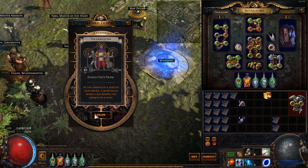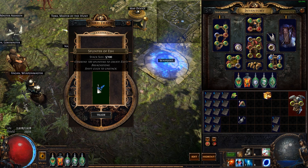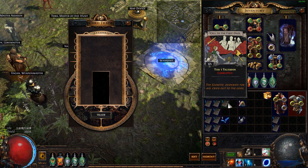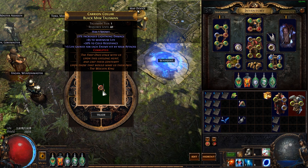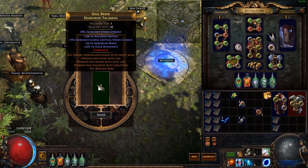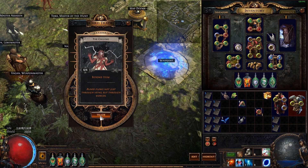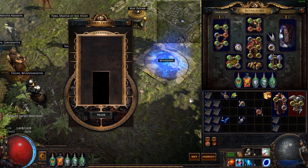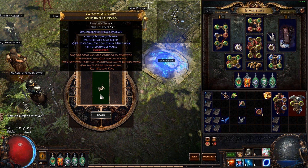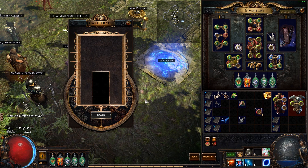Let's just hand in these, get some GCPs, Breachstones, and a Void. There's some Talismans — Lightning Damage Life, that's pretty good. Cold, that's pretty trash. Attack, cast speed multiplier, pretty trash. Lightning Damage Spell Damage, okay.